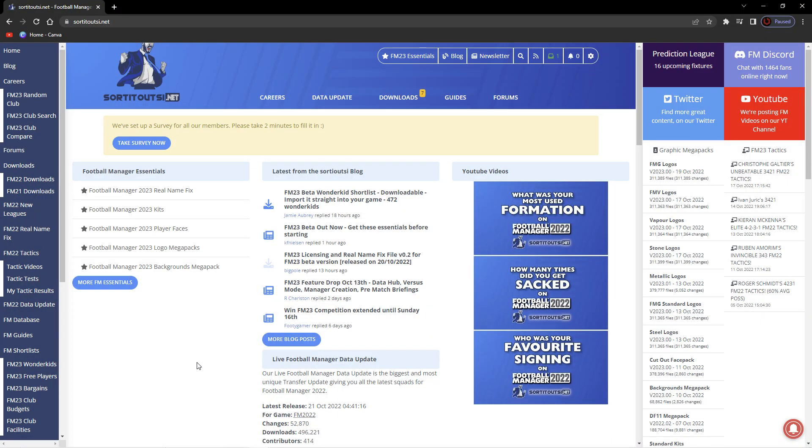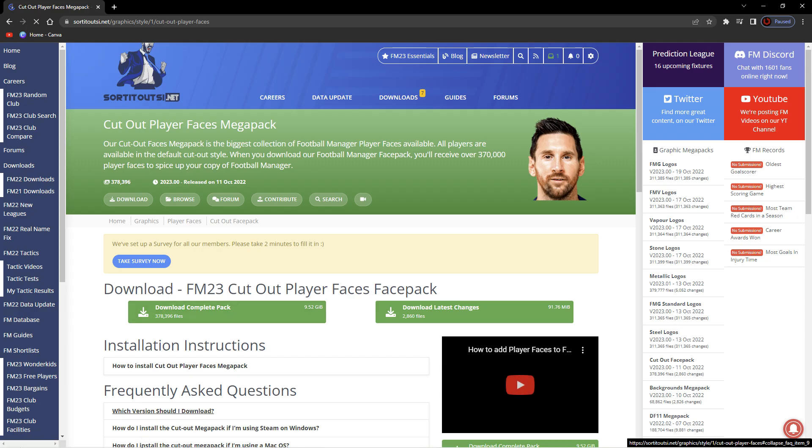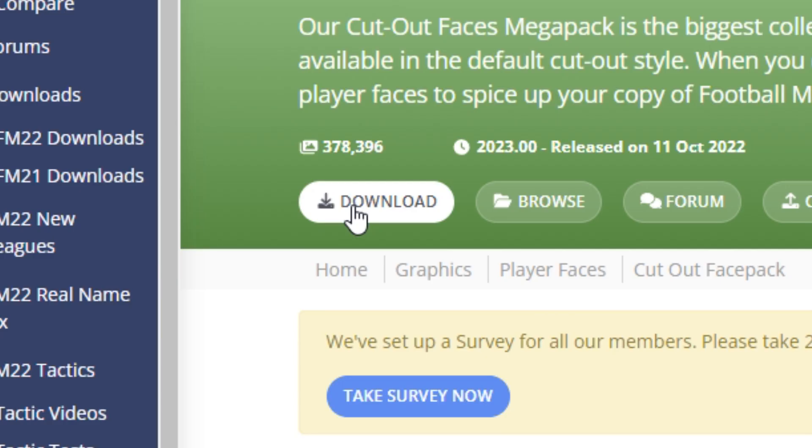First of all we need to find a place to get our face packs from, and I always use SortedOutSI. We're on the homepage and as you can see, Football Manager Essentials Player Faces is where I want to be. We have the options of the Cutout Player Faces Mega Pack, the DF-11 Mega Pack, the Action Players Mega Pack, and the Flayers Guns Out Faces Mega Pack. I just like the standard Cutout Player Faces Mega Pack so I'm going to click on that and then go to the download options.